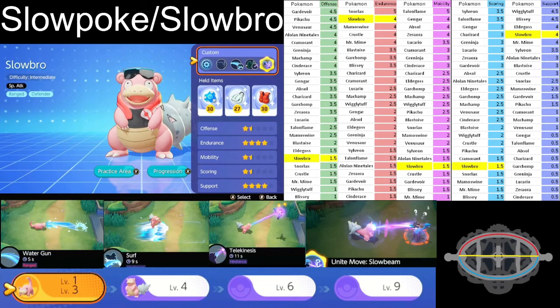What makes Slowbro amazing? If you look at the bottom of that corner, you'll see a level system that breaks down the key moves to focus on when playing Slowbro. When you start the game, always grab Water Gun. Slack Off is not doing damage — it's just healing — so obviously set that aside. Water Gun's purpose is to do more damage until you get to level four.